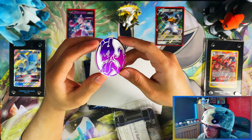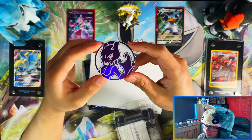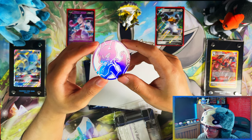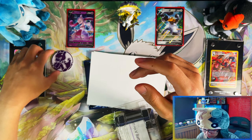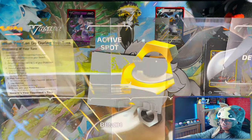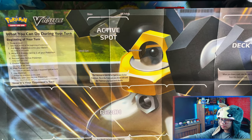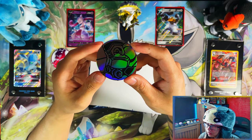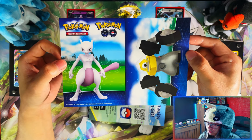This is a nice Mewtwo Jumbo coin — I like that. I didn't even know you get a Jumbo coin. I didn't even read the contents properly on the back. Here is the Melmetal side of the paper play mat, and your Melmetal Jumbo coin.